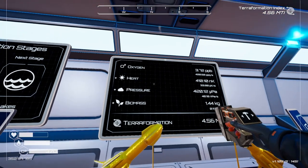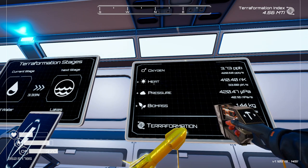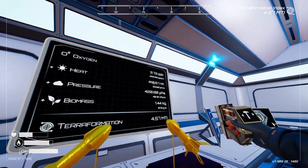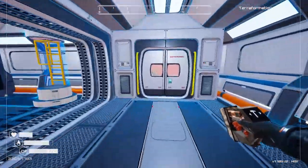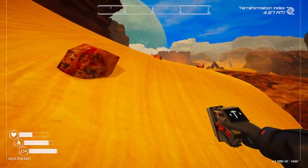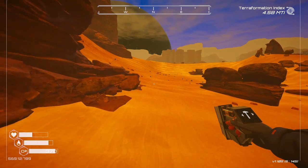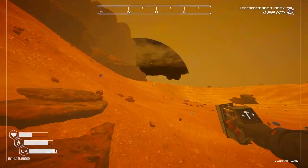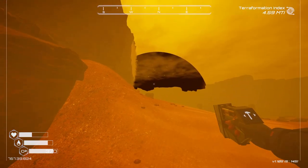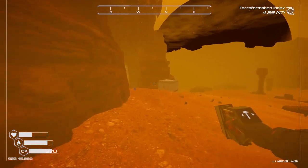We've got the tier 4 oxygen tank and backpack. Nothing new unlocked in the equipment screen - we've already got tier 3 mining speed and tier 2 agility boots. In terraformation, we hit liquid water and we're three percent through that - working towards lakes now. Oxygen is increasing a little slow so we'll need to upgrade that. I also want to increase heat. Let me try the jetpack - just press space and it flies us forward. Definitely quicker than running! Move around to go up and down - nice and simple.